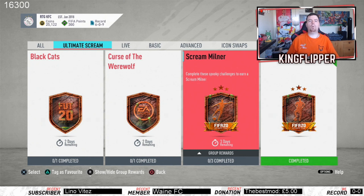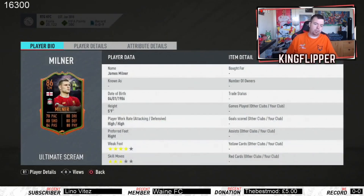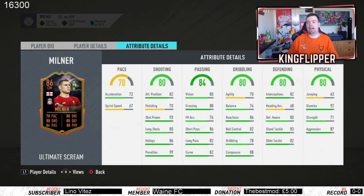What's going on, King Flipper here and welcome to another Scream SBC. Today we are doing the Scream Milner SBC which looks absolutely sick — the card looks absolutely insane. He's got some mad stats; he can play pretty much CAM, centre-mid, or CDM. He's got 92 stamina, he'll play a whole game without any worries.